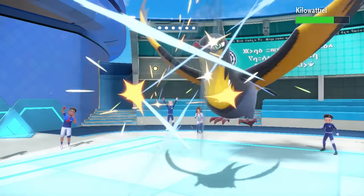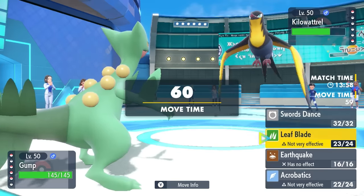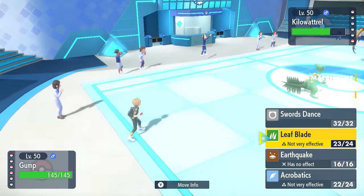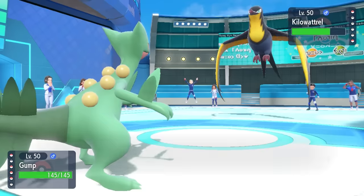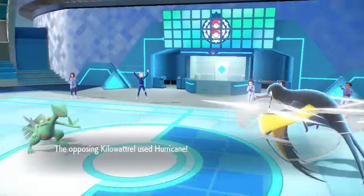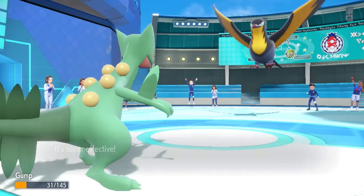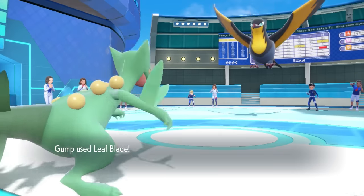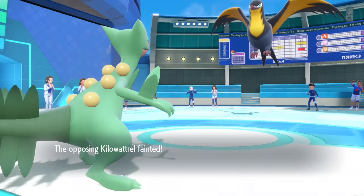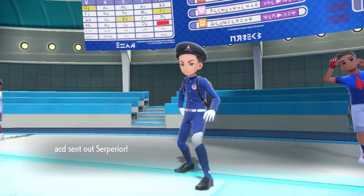Kilowattral is of course flying above the Sticky Webs, but it does kind of wall my Sceptile — I don't have anything to hit this thing for neutral. But what I do have is a pretty strong Leaf Blade and a special defense boost, meaning I should be able to take a flying attack. I thought Hurricane Season was over, but they do have the Hurricane. Luckily, because of that Psychic Seed I'm barely able to live, and also barely able to pick this thing off with one more Leaf Blade, which takes care of the Kilowattral and also the biggest threat at this point.